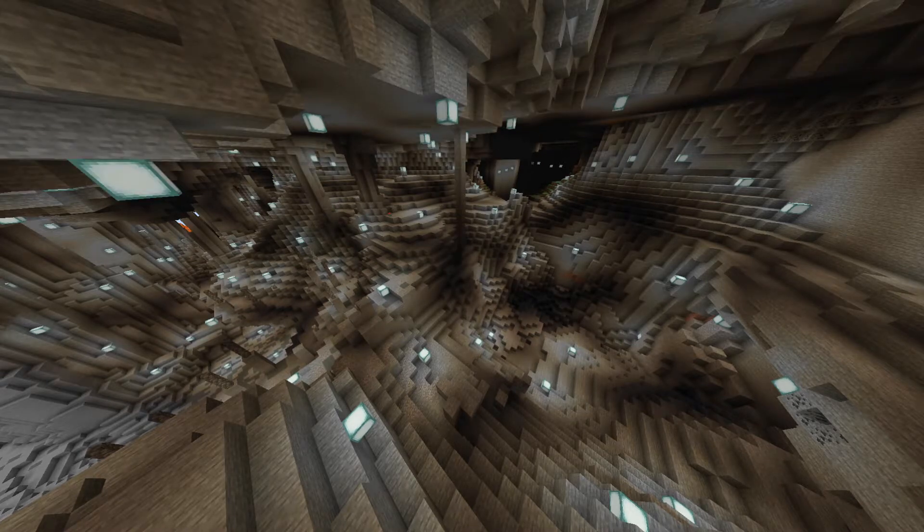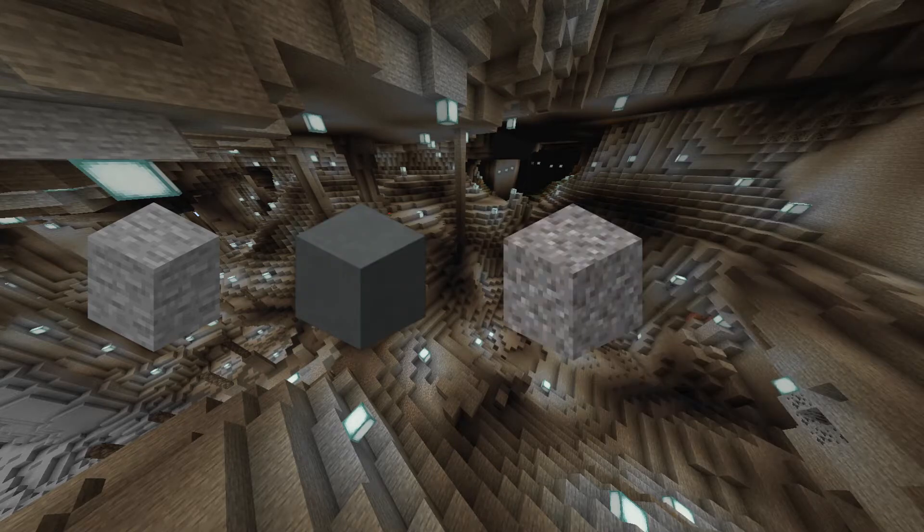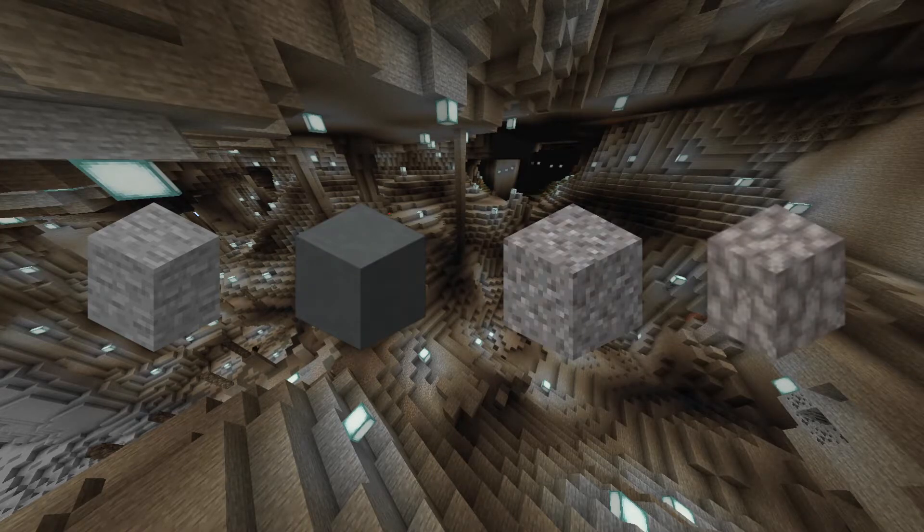For the dripstones, I used stone blocks and stone walls. For the cave textures, I used a mixture of stone, cyan terracotta, gravel, and dead fire coral blocks. I also made a lot of pillars which helped sustain the roof of the cave from collapsing.